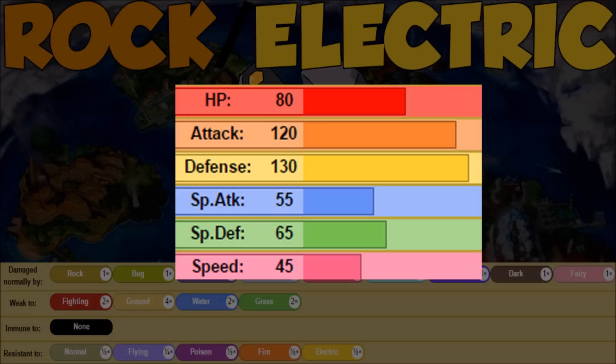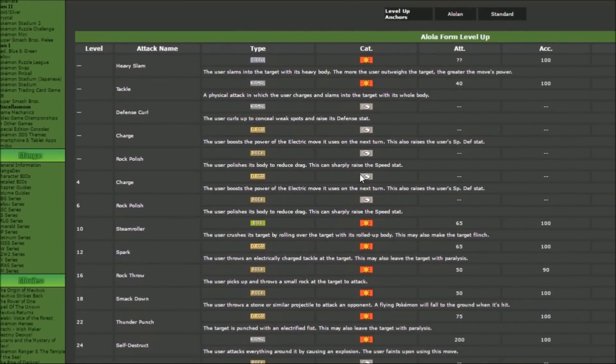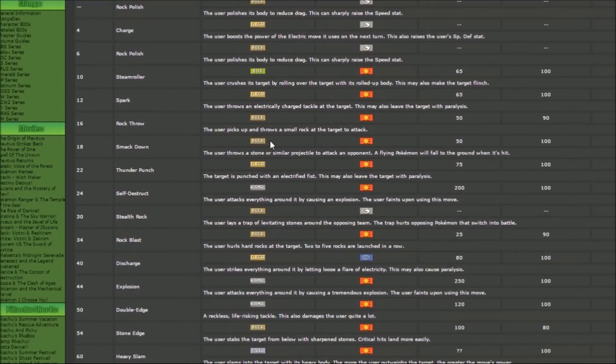Now let's go over to Serebii and talk about why I'm so excited: Golem gets Galvanize. Galvanize is like Pixilate or Aerilate — one of those abilities that boosts a Normal-type move and turns it into a different typing, in this case Electric. So we have an Electric-type Pokémon getting that Electric boost. Golem also gets Explosion, which makes Return very powerful. 20% boost to Normal-type and then it becomes Electric. Otherwise, the moveset is similar to regular Golem — Stone Edge, Stealth Rocks, maybe Rock Polish or Autotomize, plus coverage like Earthquake, with more Electric options threaded in.